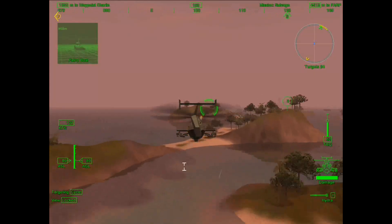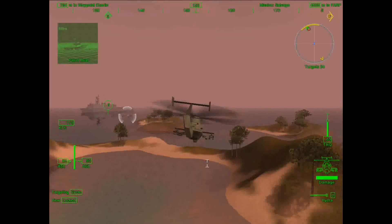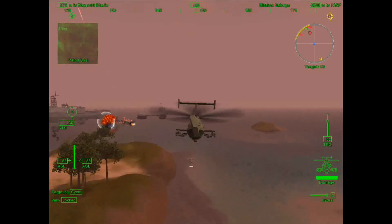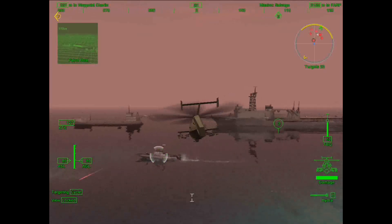This is Griffin 2-6. I got visual on the carrier. Roger, Griffin 2-6. Eliminate all resistance, but do not damage the carrier. Good kill. They've launched choppers, let's take them out.